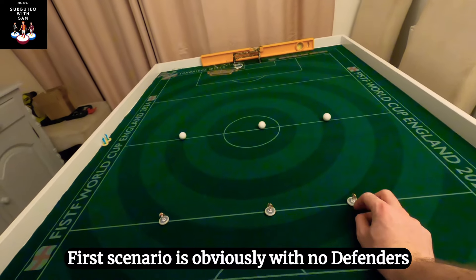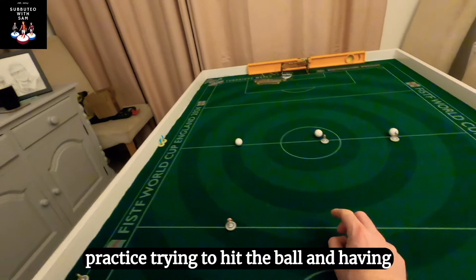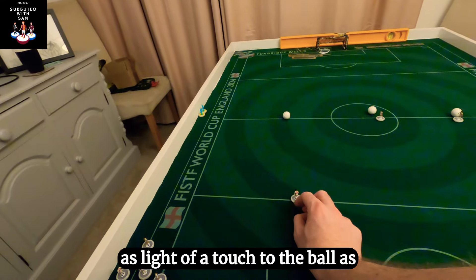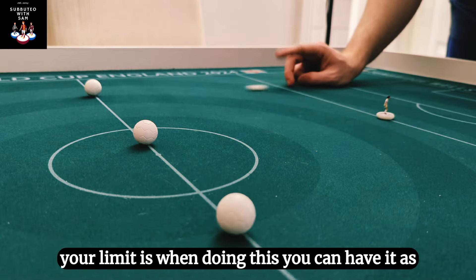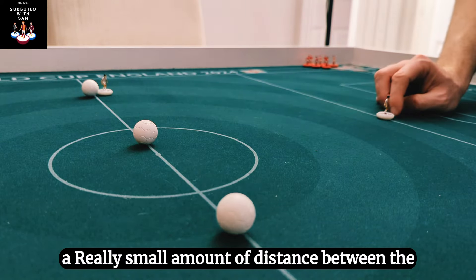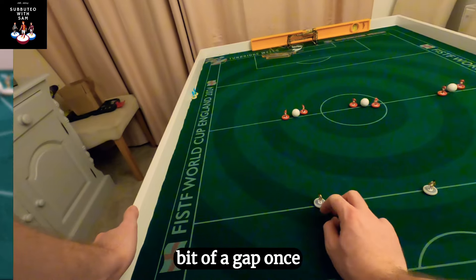The first scenario with no defenders makes it very easy for you to just practice trying to hit the ball and having as light a touch to the ball as possible. It's up to you what your limit is — you can have a really small amount of distance between the ball and the player, or you can allow a little bit of a gap.